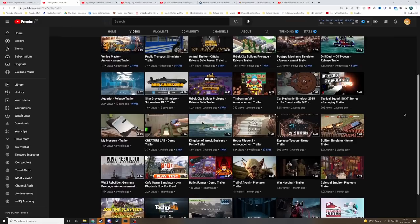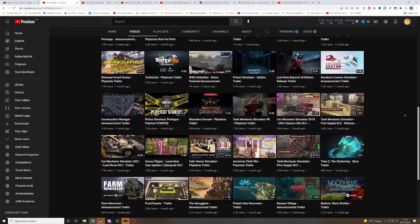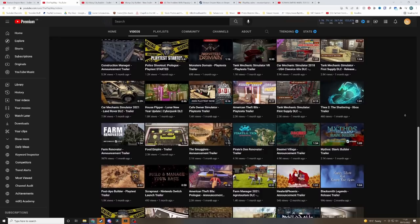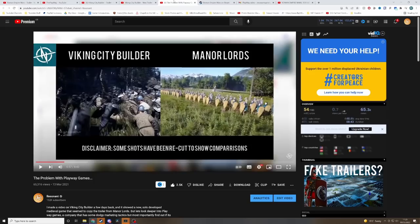If anyone doesn't know who Playway Games are, they basically publish tons and tons of games all the time — anywhere from simulators, some that are actually pretty good like House Flipper, to some of the most weird and niche stuff like War Hospital, Creature Lab, Tank Mechanic Simulator VR, American Thief 80s. It goes on and on. It seems like Playway will pretty much publish anything, and that's not necessarily a bad thing — that's just sort of their business model. They're more quantity than quality.